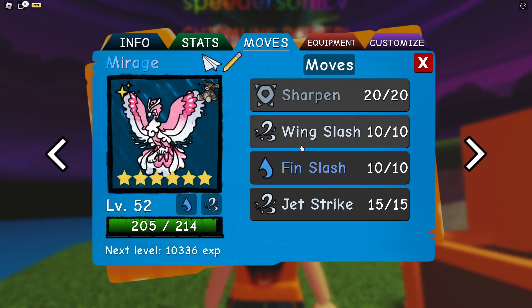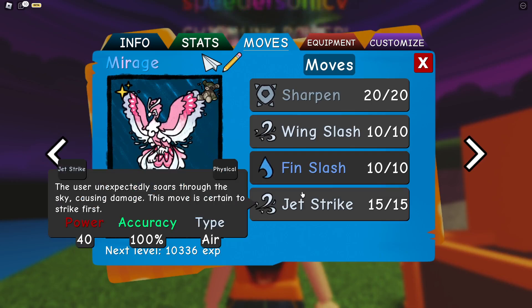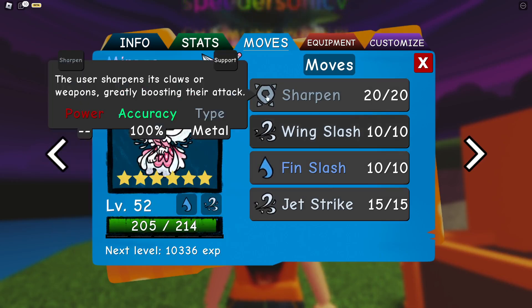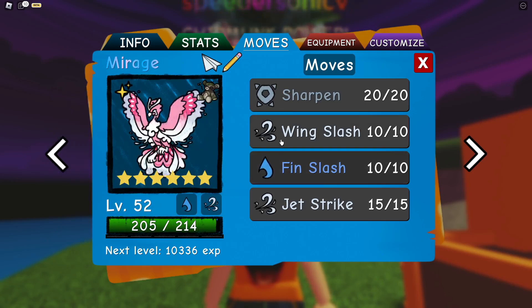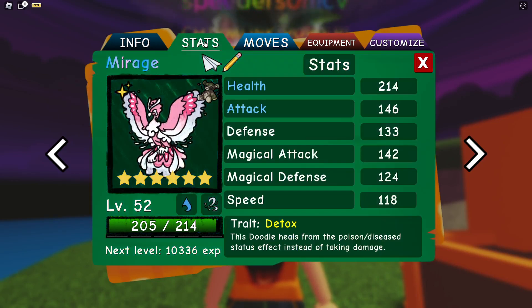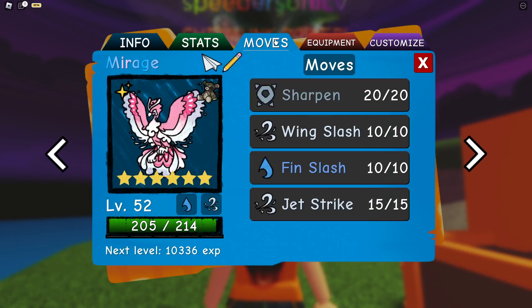And then with the moves here, we have Sharpen, Wing Slash, Fin Slash, and Jet Strike. Basically, the idea is we want to Sharpen and then click our two slashing moves. Then we have Jet Strike to get some clutch kills, hopefully. That's kind of the whole idea with this thing, and we're just going to hope that it works out.